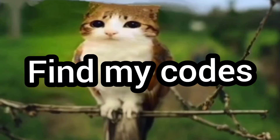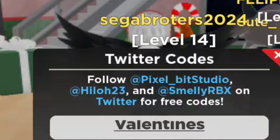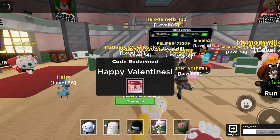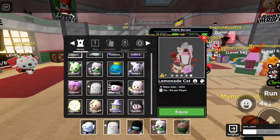There's two codes hidden in the video, so have fun. Tower Heroes Code! Code Valentine's 24 gets you the Valentine cat skin. It's a really cool skin. I like it. It's probably gonna be my new favorite lemonade cat skin.